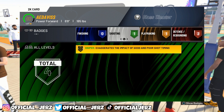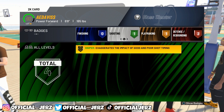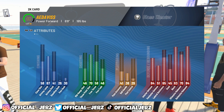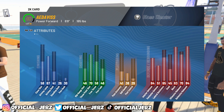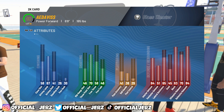He has Chase Down Artist and Rebound Chaser — those are the only badges he has. For shooting, all he has is Sniper, which only helps you get full whites. But I haven't seen him get a full white on this build — he has to green his shot, but he greens it consistently. It's easy to green your shot in this game. This build isn't even close to being done yet and it's already unstoppable at 80 overall. I'm putting out a build video tomorrow. Hope you enjoyed the gameplay — if you're new to the channel, hit the subscribe button. Love y'all, peace out!